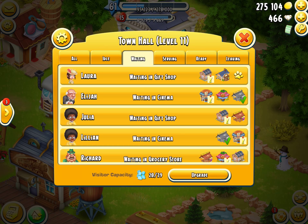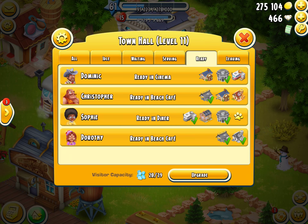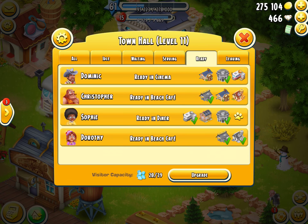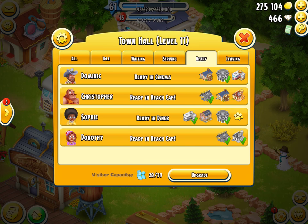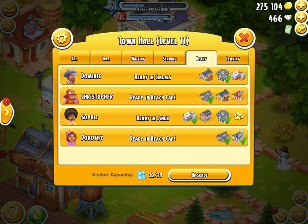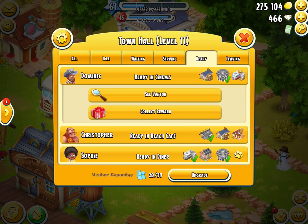In the Serving tab, these are people currently being served and ready. Dominic is ready in the cinema — from here I can collect his reward. But if I have a town task to serve eight people in the cinema, I might want to leave him there and keep getting more people ready in the cinema. Then when I take the cinema task, I come to this screen, hit Collect Reward, and get credit for each person that shows as ready in the cinema.